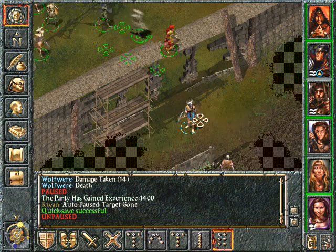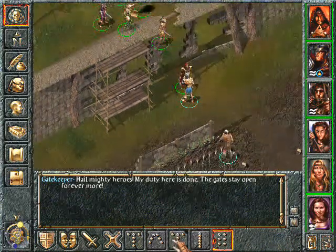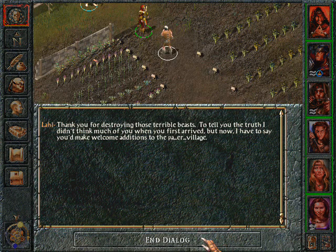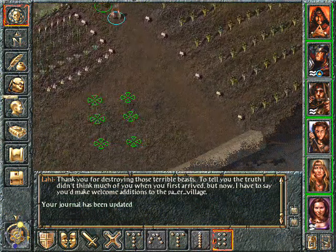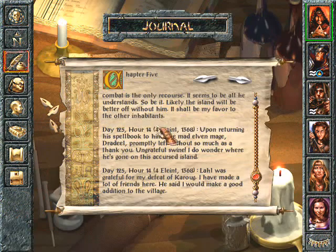Hail mighty heroes! My duty here is done — the gates stay open forevermore. Lahl, did you want something from me? Thank you for destroying those terrible beasts. To tell the truth, I didn't think much of you when you first arrived, but now I have to say you'd make a welcome addition to the Perr village. Lahl was grateful for my defeat of Karug — I have made a lot of friends here.